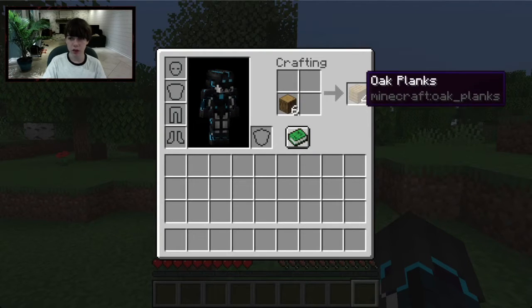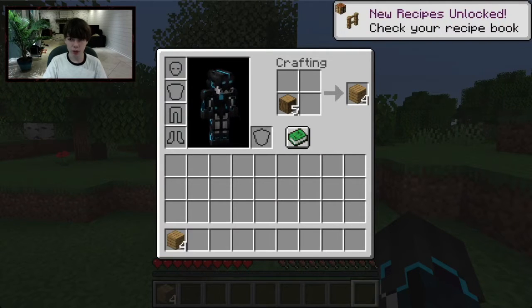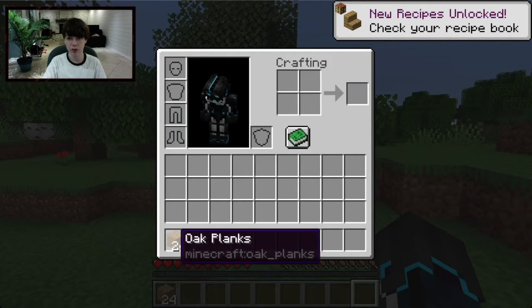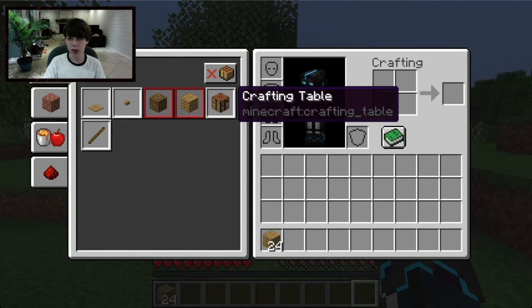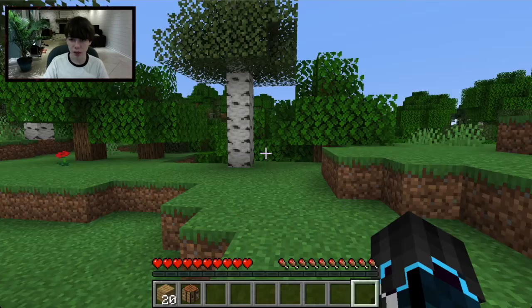You can left-click and drag planks back into your inventory, or hold Shift while clicking to instantly move all of them. That's a quick way to transfer items. If you open the recipe book it will show you what you can craft. The next thing to make is a Crafting Table.